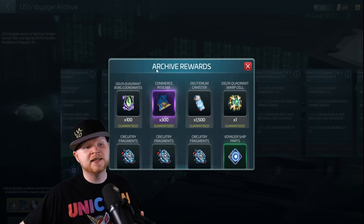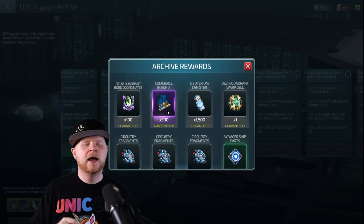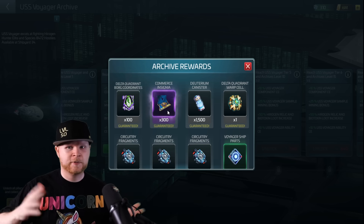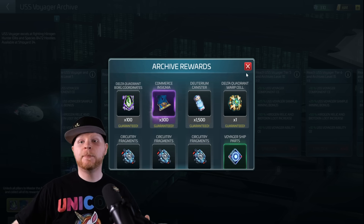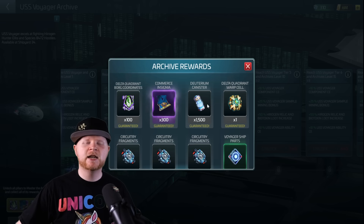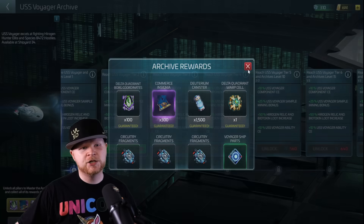That provides extra value for me because this is 300 Commerce Insignia a day once I've mastered it, meaning I'll be getting ship parts every day in perpetuity. That's big for where the game is right now — as well as more canisters to go ahead and do that grind with the Voyager to get more messages from scouts.